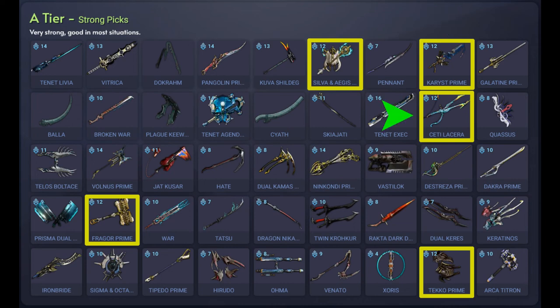Next we have Seti Lacerra, a variant of the Lacerra. This is a blade and whip weapon that does mostly electric damage. It's got high slash damage, high critical chance, high status chance, and fast attack speed. You can currently only trade this with other players because it was part of the Orphix Venom event and the Knights of Naborus event.